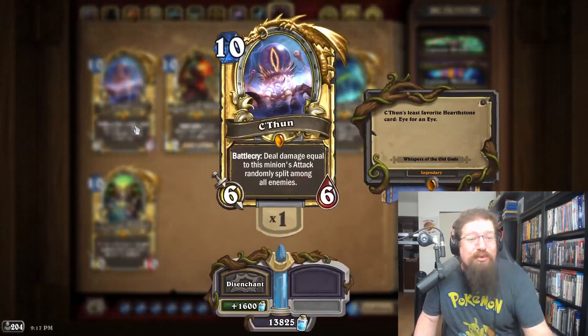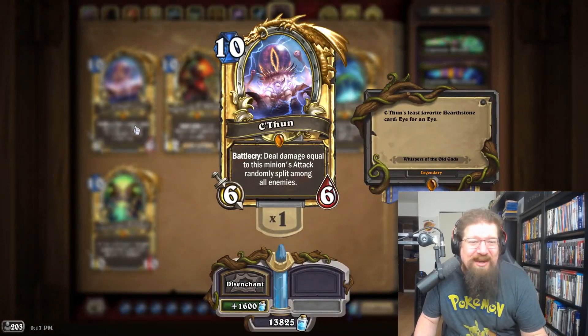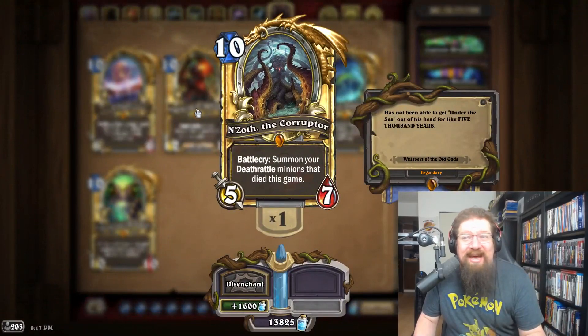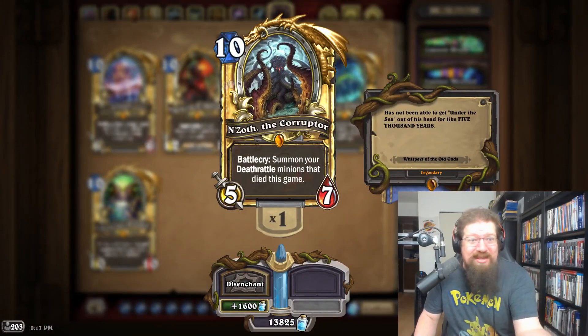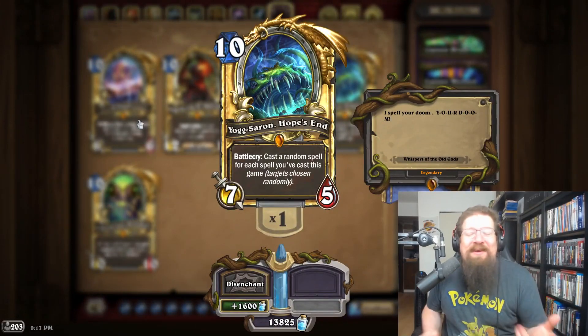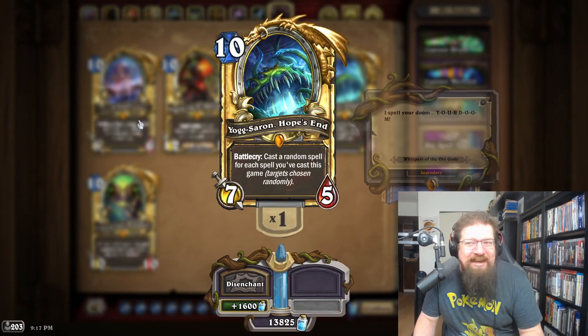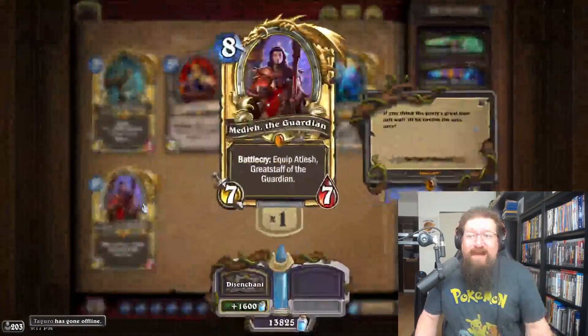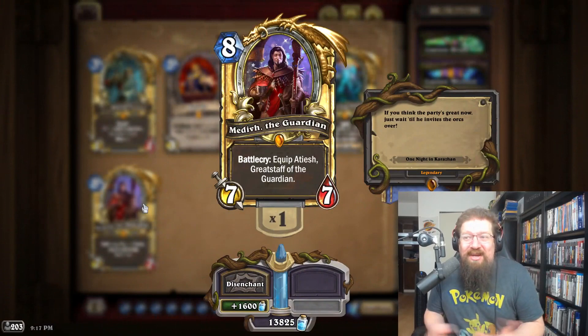For Whispers of the Old Gods it's a toss-up. The OG C'Thun doesn't see a lot of play. You could make an argument for N'Zoth — there's already a diamond version of that exact artwork in Mercenaries. But I've gotta go with diamond Yogg-Saron. Maybe he could cast diamond spells somehow — probably not — but to me it's probably diamond Yogg, though any of the Old Gods would be warranted.